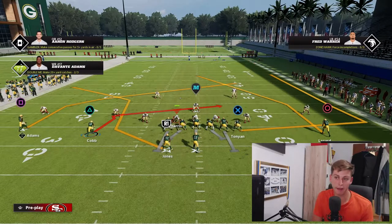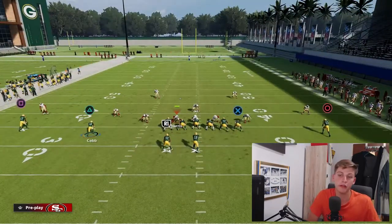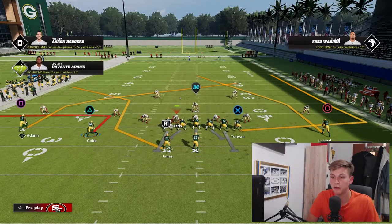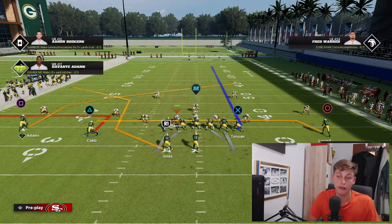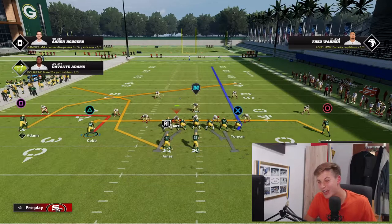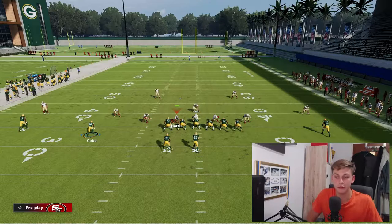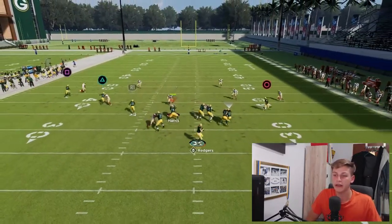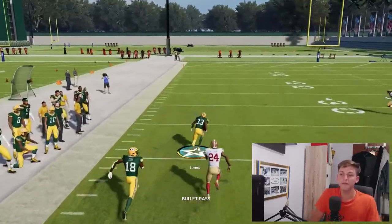If you look at this play, the thing that immediately stands out is the halfback corner, and we're going to utilize this to beat Cover 4 Match. We're going to put Cobb on an out route, put Tae'yon on a delay fade, and drag Lazard. I'm going to snap this ball right now and if I get just enough time, you will see how I can throw it up the field.